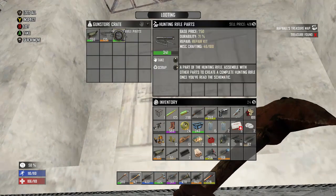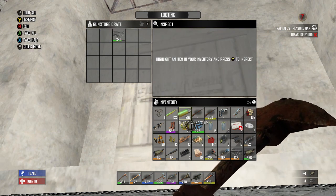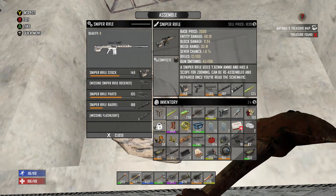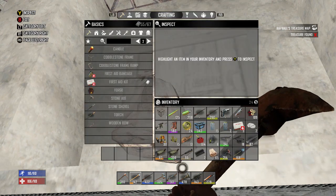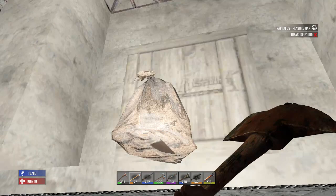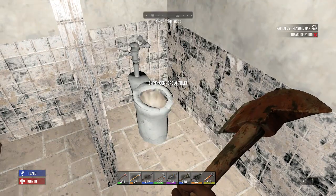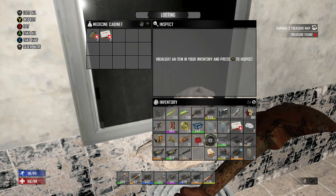Hunting rifle parts, sniper rifle parts, and shotgun stock. Let's drop the cornmeal. All we need is a sniper rifle receiver — we might have that back at the other base, and that's all we really need to make the sniper rifle. Chainsaw schematic. Let's drop the springs and the glass jars.